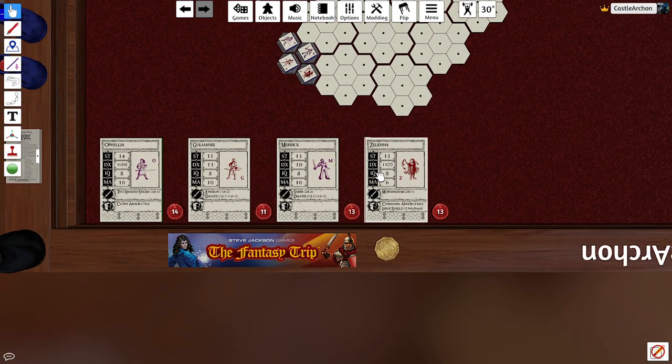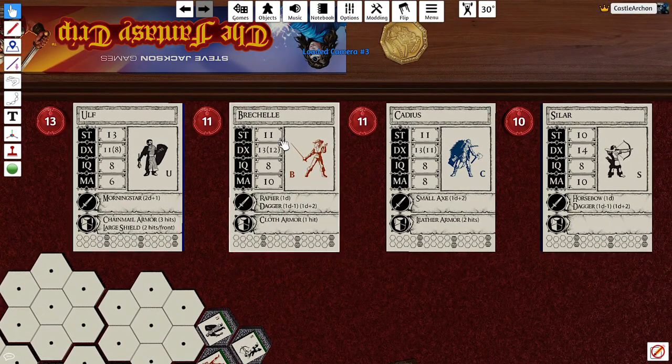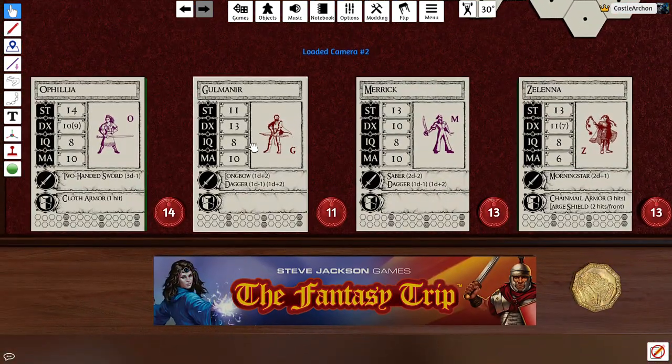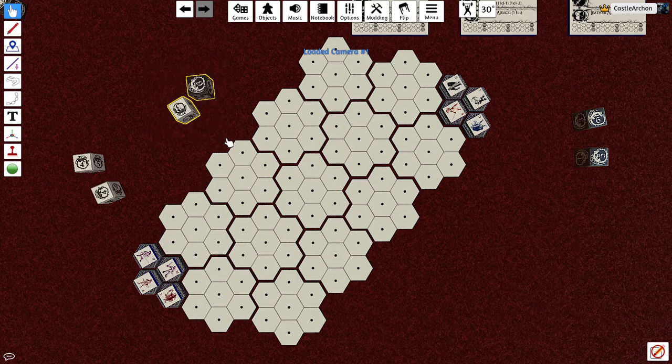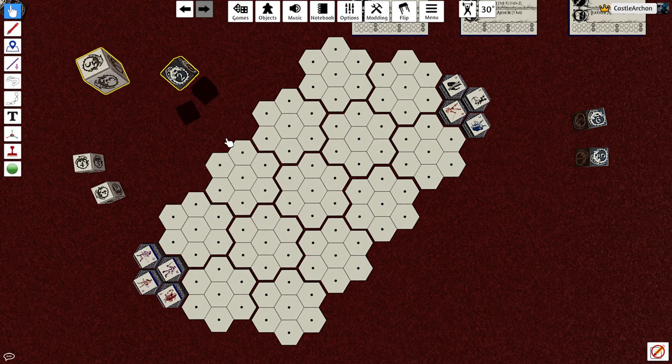We've got Ophelia, Goldmineer, Merrick, and Zelina going up against Ulf, Rochelle, Cadius, and Salar — both sides have a bowman: Salar over here and Goldmineer over there. The first thing we're going to do to start a turn is roll for movement initiative. If you remember the last video, I talked about movement initiative and combat initiative, and of course we're going to go through both of them here.